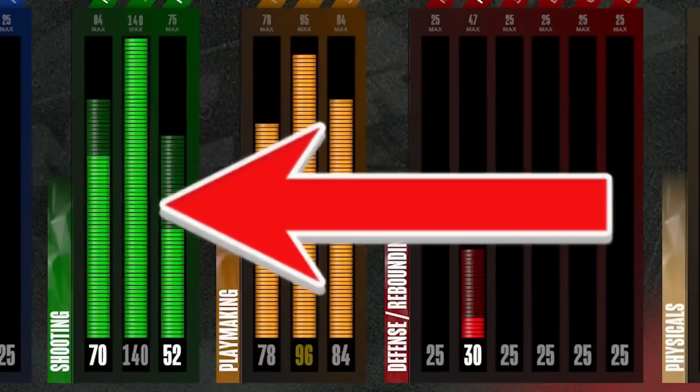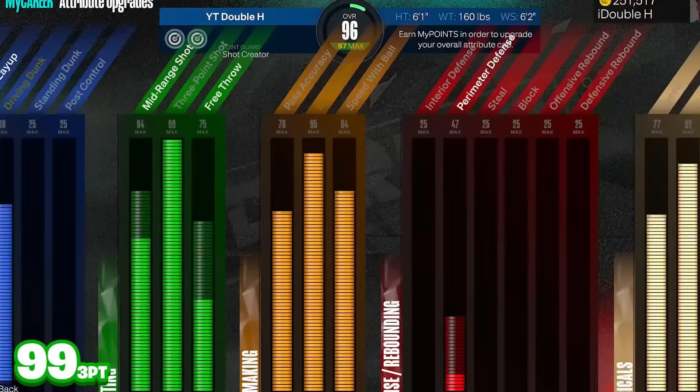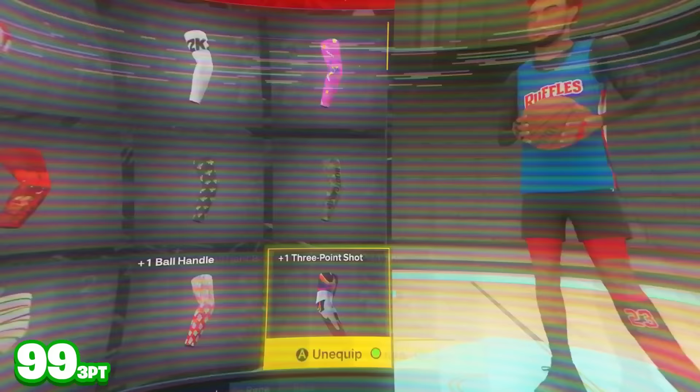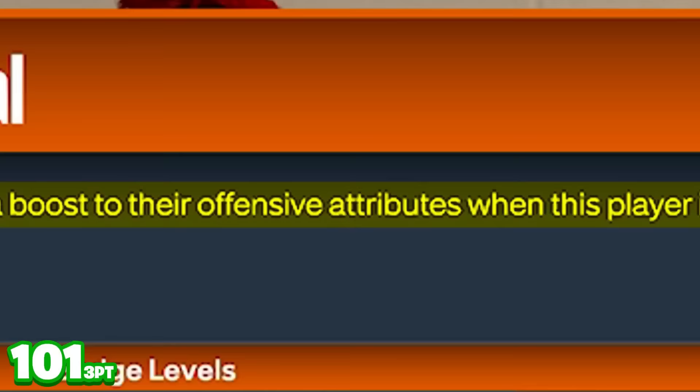I found a way to get a 140 three-point rating. Drop a like and subscribe while I explain. First, I'm gonna bring out my shot creator build which already has a 99 three-pointer, then equip a plus-one left shooting arm sleeve and a plus-one right arm sleeve. My teammate is gonna run Hall of Fame Floor General, which gives teammates a boost to offensive attributes — giving me a plus four to my three-pointer.